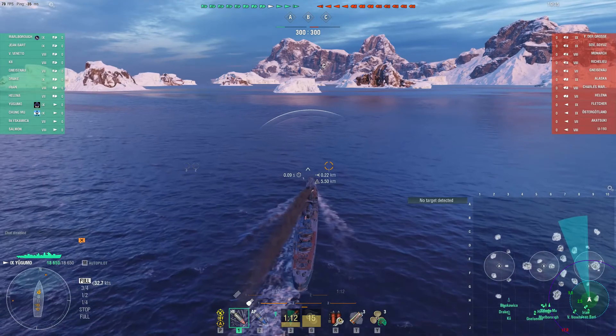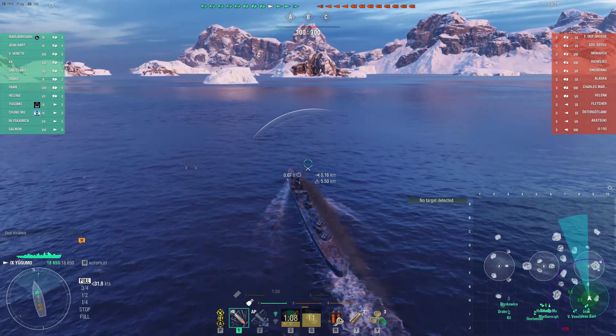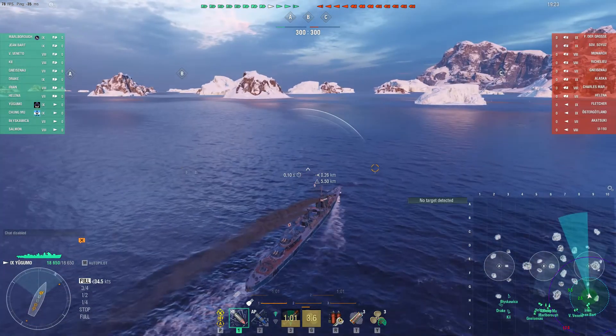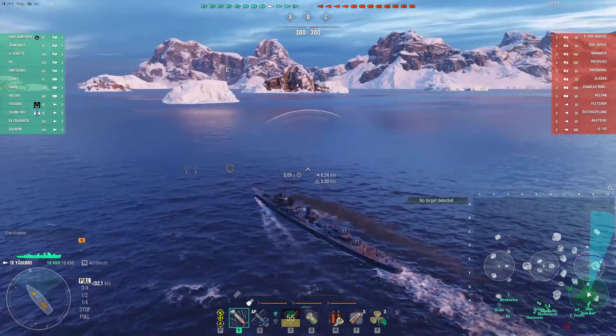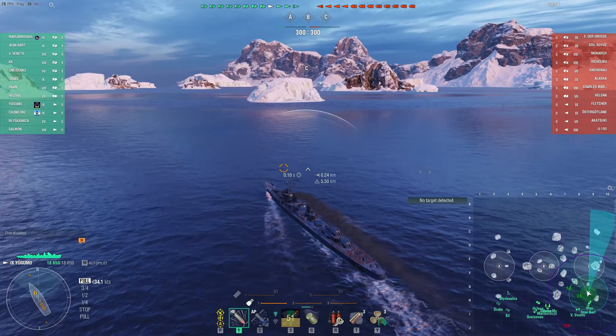Yūgumo's detection radius is pretty good. If you spec for it, you can get it down to a very respectable — you can see there on the mini-map — two and a half kilometers by air and five, five and a half by sea. So there aren't too many things that are going to be able to outspot you, other than subs and of course aircraft.